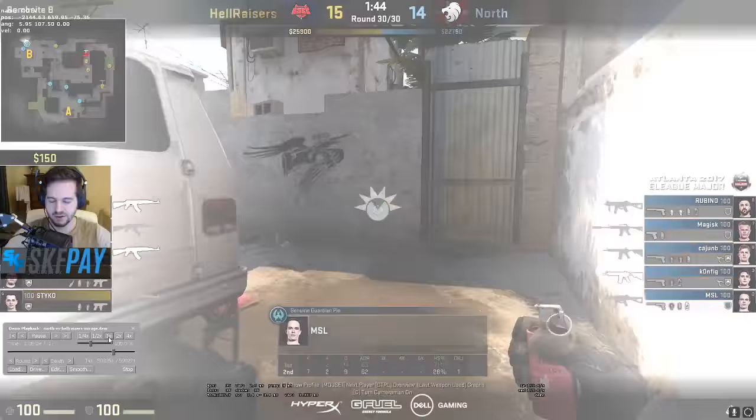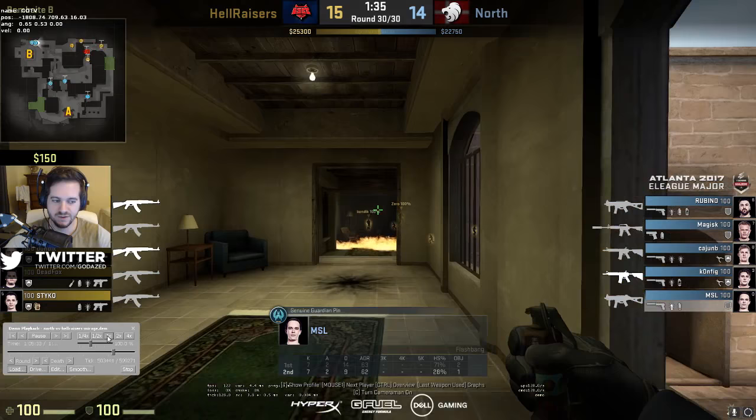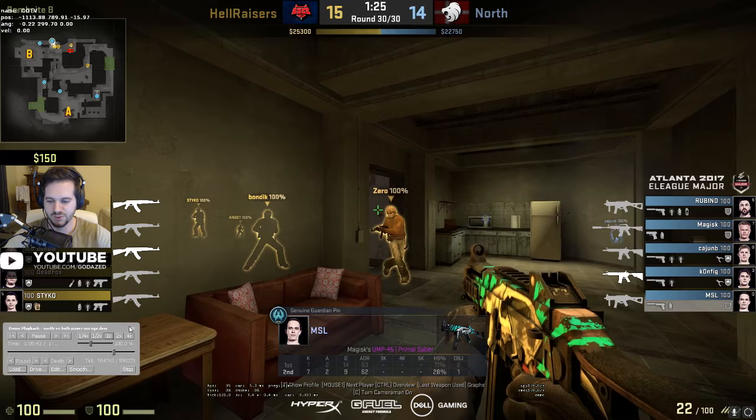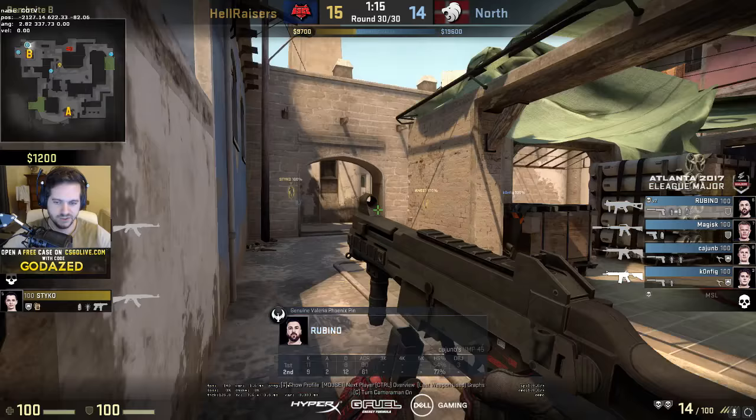For good measure, let's look at how North actually forces overtime, because they do end up winning this game - off yet another push that seems to work almost every time. MSL gets position with Rubino, and even though he goes one-for-one, it's really easy trade kills for Rubino. He gets one, this guy comes around the corner, he gets another - 4v2 - and Rubino smartly falls back, stays alive with the information that the bomb is B.